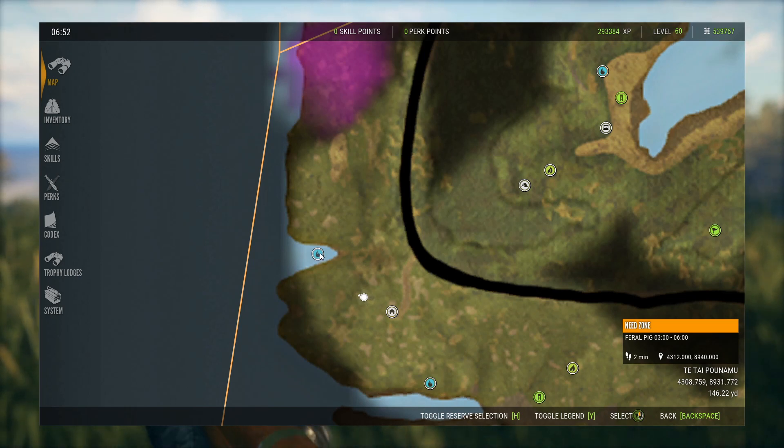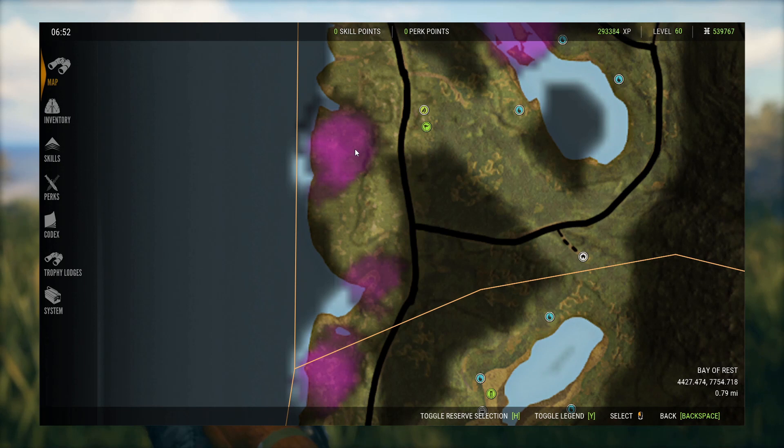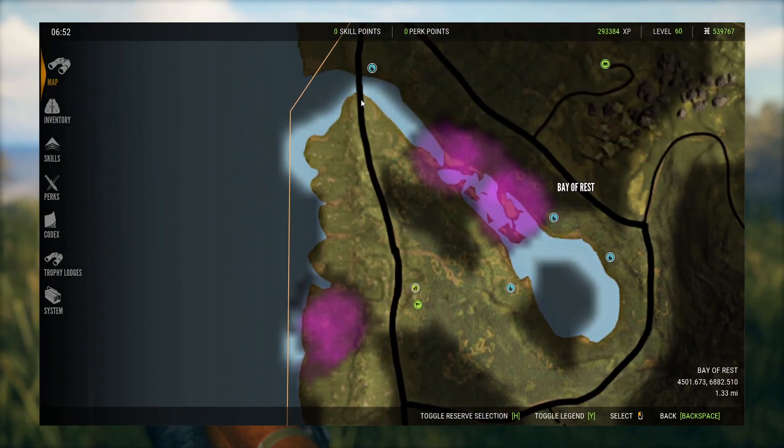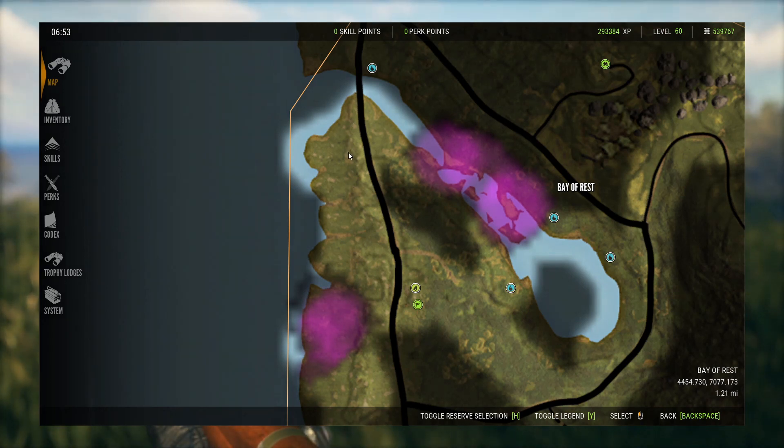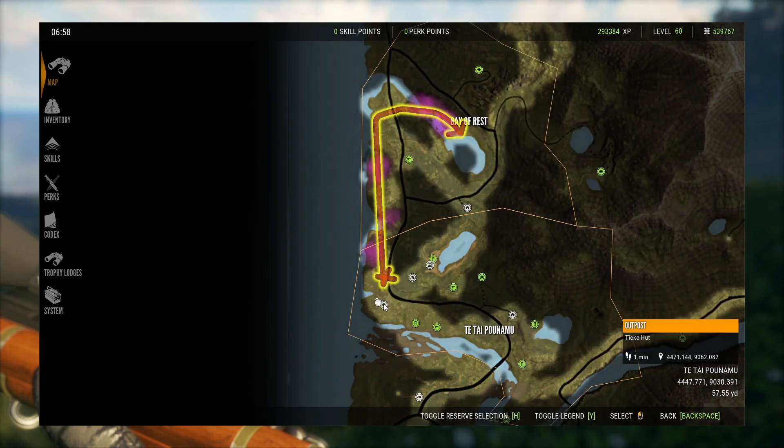Once you get here, you're basically going to run along the edge of this coastline and follow all the way through, eventually coming up to this point. The pigs do not cross this bridge, so they have to cut back to the east side. When they do that, you want to cut them off and go to this point here. We're hunting right by the Tetepanumi outpost, running along the coast all the way up to this point and looping back — only about a one-mile stretch.